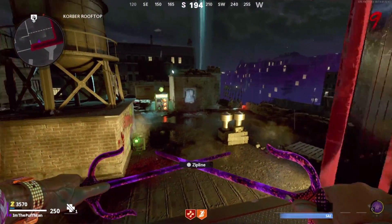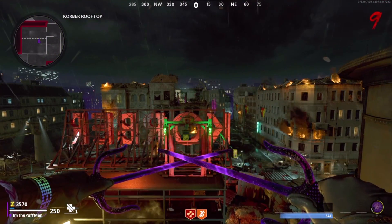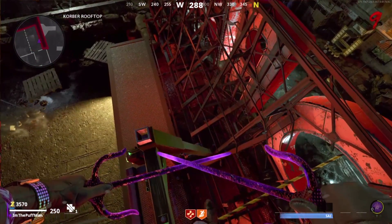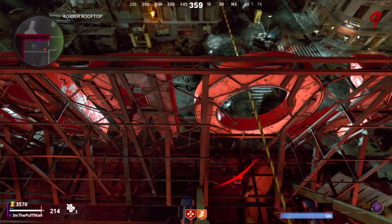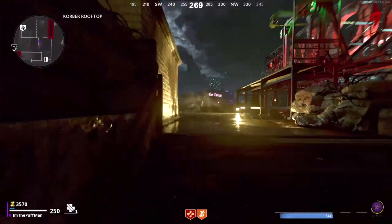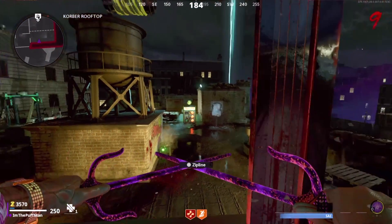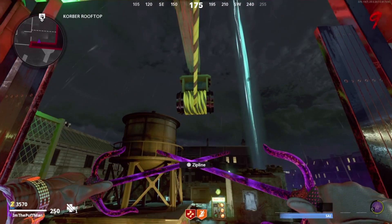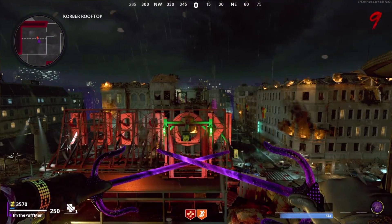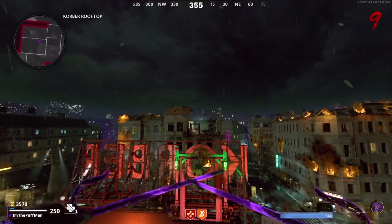Now we're coming right here and we're gonna sprint, jump, and spam that mantle button — you should mantle on top. Back up a little bit so you get a running start to jump on top of this zip line. Make your way to the left and then a little bit forward. Kill off the last zombie. I'll go through it in slow-mo: right where the zip line starts — where you see the yellow of the zip line — hit your jump button, then start spamming that mantle and it should mantle you up top.